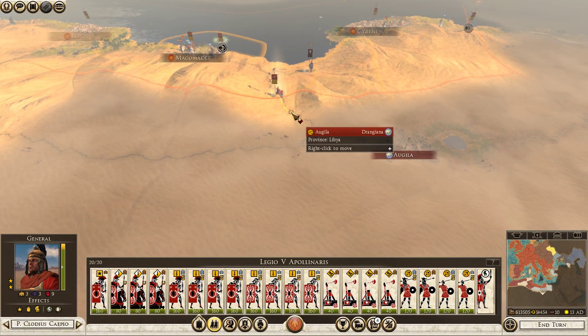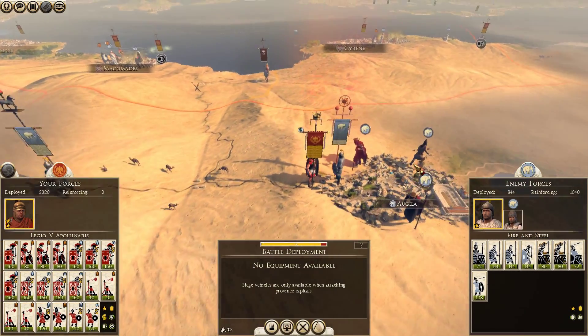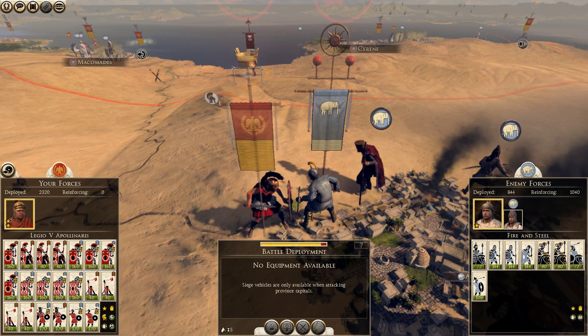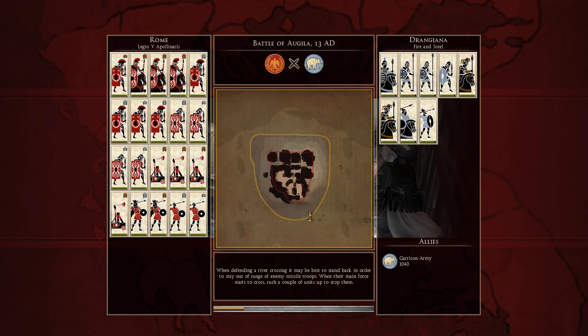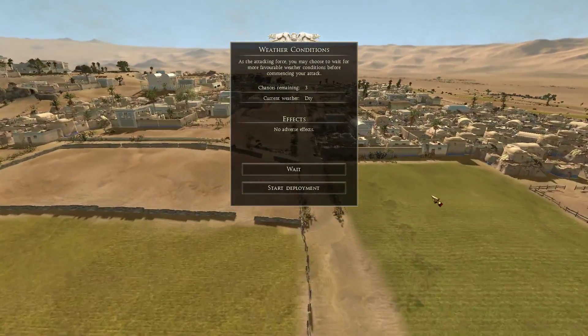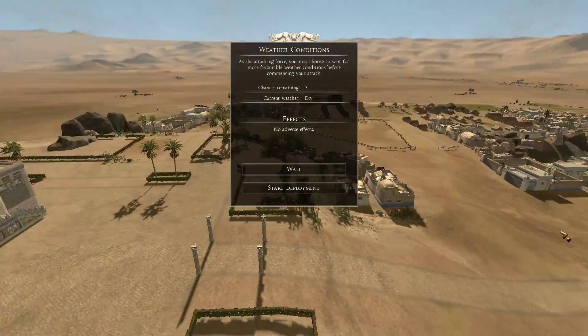We're going to move in rapidly and take control of a couple of settlements. This settlement is Argyla. Let's go ahead and assault it — we're fully equipped. This is Legio V Apollinaris. The Drangiana hold this settlement; we outnumber them greatly. I'm going to try just assuming a defensive position. Look at this! First time for everything — look at this Middle Eastern-style, Egyptian-style architecture. That's so cool! And we're obviously in the middle of a desert too.